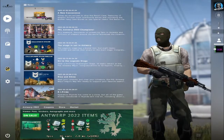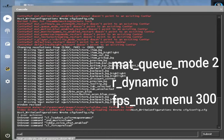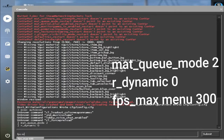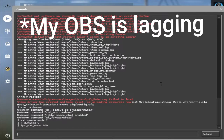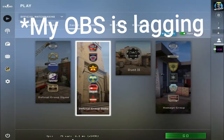You can see that my FPS has increased from 30 to 70. Now type these commands whenever you turn on CSGO. Now let's play a game.